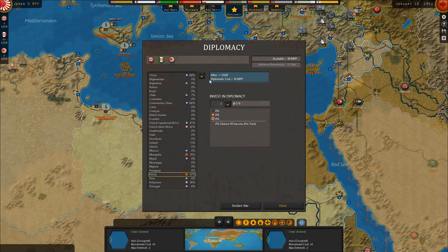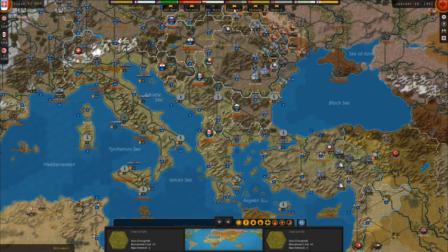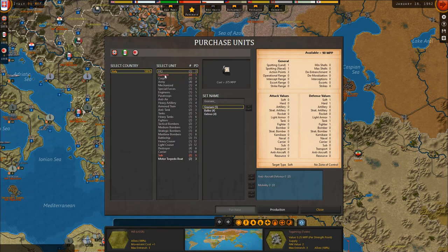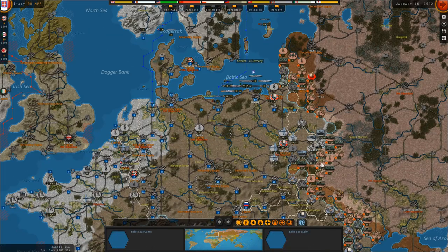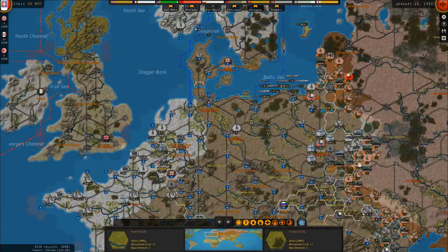Persia is quite far down the line to getting into Soviet diplomacy. Anyway, I can no longer even buy garrisons for them. I guess I'll have to save my points then. There's nothing else I can do.